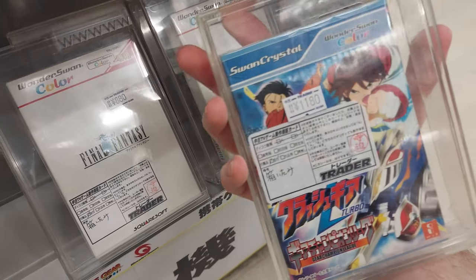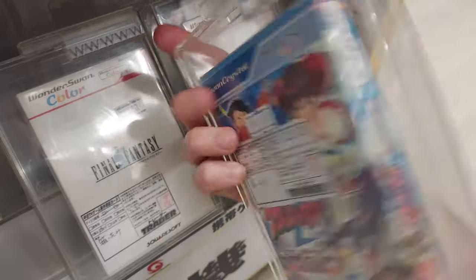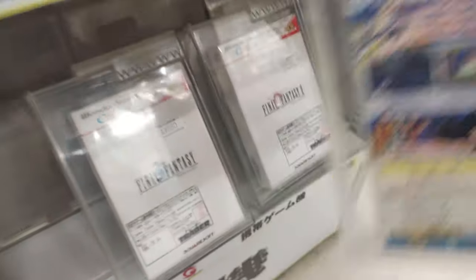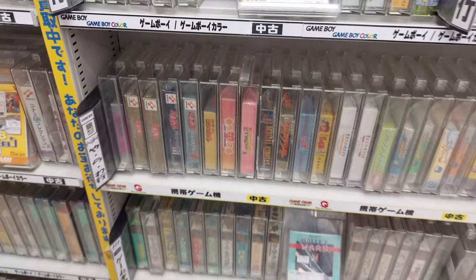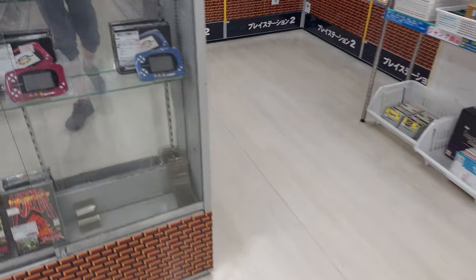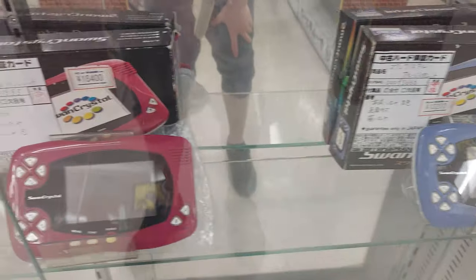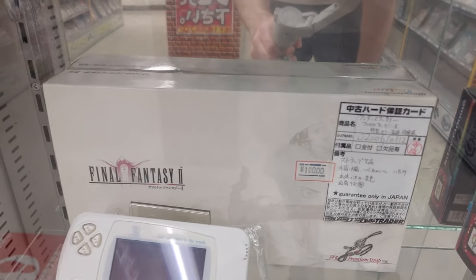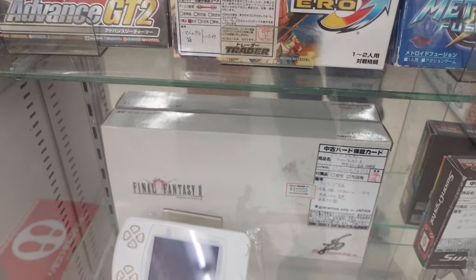Oh, we almost missed this — Crush Gear Turbo, Gear Champion League. Is this a fighter? Role-playing fighter? Let's see. Game Boy games — do we have any? A few crystals over here: 13,000 for the blue, 16,000 for the wine. And we've got Final Fantasy 2 version of the color for 10,000.